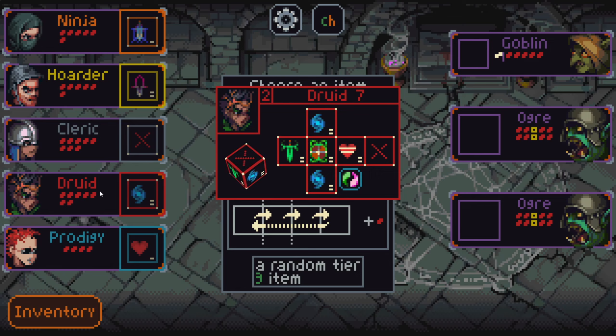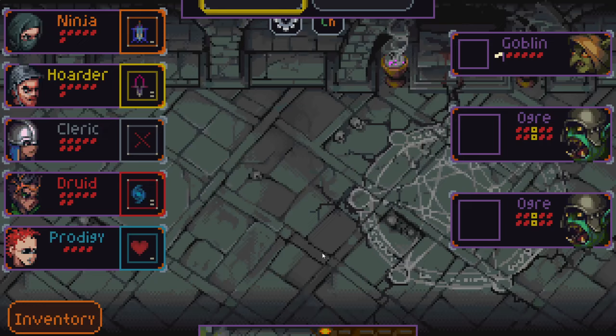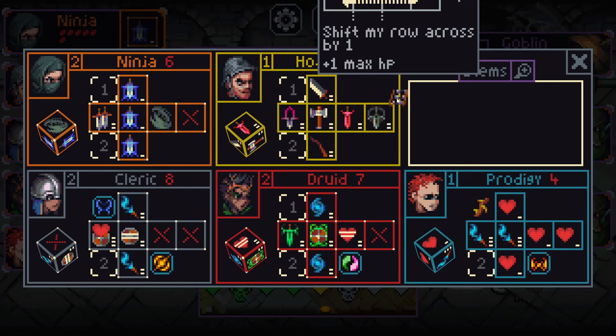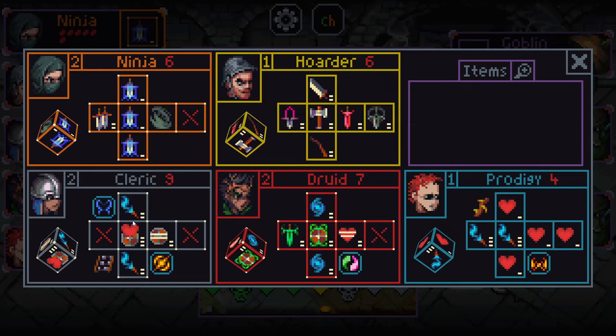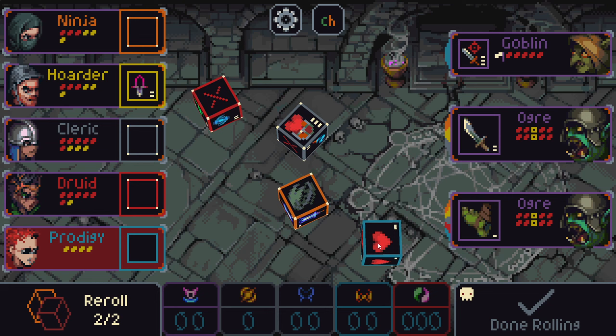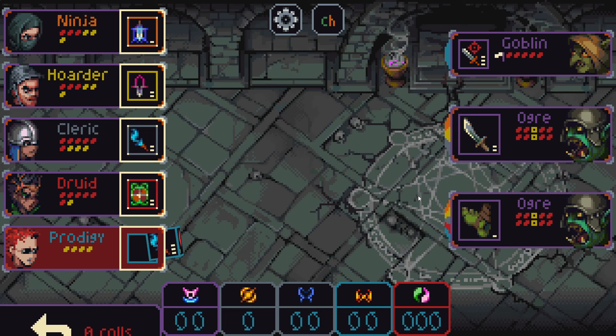We get lead boots versus abacus. Lead boots — not terrible on Hoarder, except he has the death side which is not good. I think we just take abacus here. We'll put it on Cleric because of that wings spell it has — want to shore up the middle of it more. I haven't had a good use case for wings yet, unfortunately, but I'm sure it's coming soon. I'll take a block here and a growth as well.